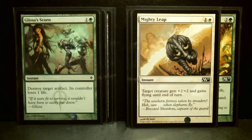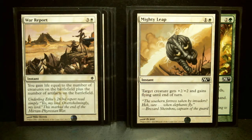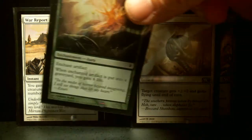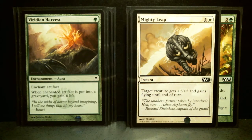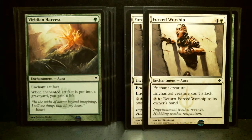Glissa's Scorn is a 2-drop instant — its controller loses one life. This is more for a block full of artifacts like Scars of Mirrodin. Two of War Report, a 4-drop instant — you gain life equal to the number of creatures on the battlefield plus the number of artifacts on the battlefield. Again, good for this block. Viridian Harvest is a 1-drop enchantment aura to enchant an artifact — very block-specific. When the enchanted artifact is put into a graveyard, you gain 6 life. Then two of Force Worship — a 2-drop enchantment aura. The enchanted creature cannot attack, and for an additional 3 you can return this card to your hand to play it again.